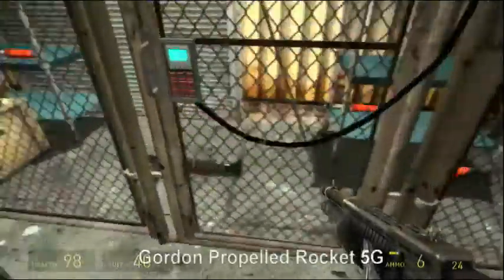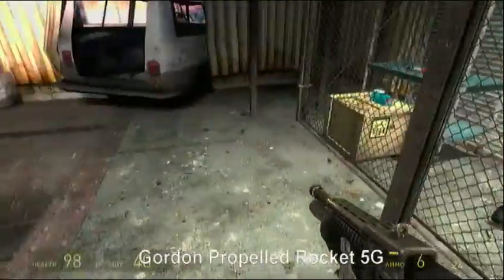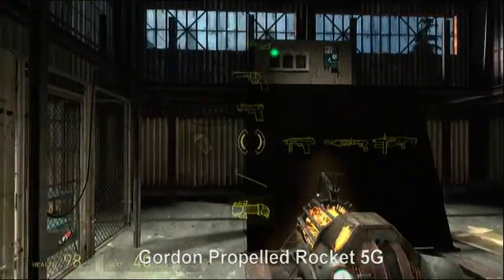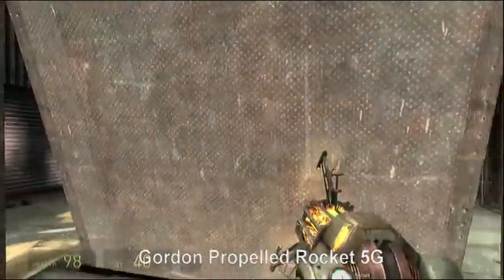What's up guys, today we're doing the Gordon propelled rocket for the 5G achievement. You've got to get up there, click the switch and the door unlocks, and you get an achievement straight away.